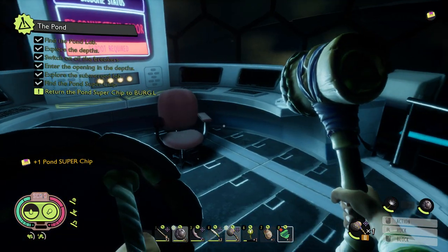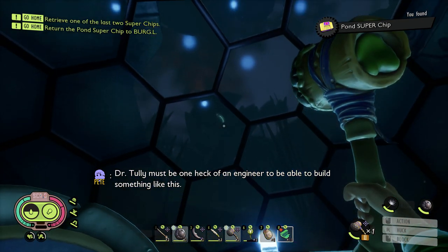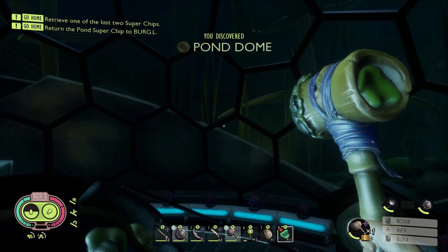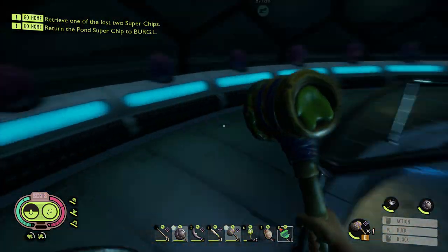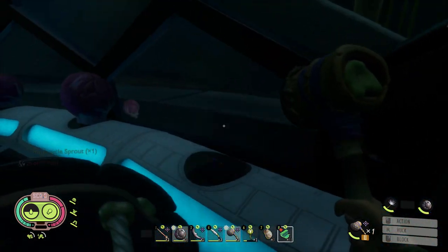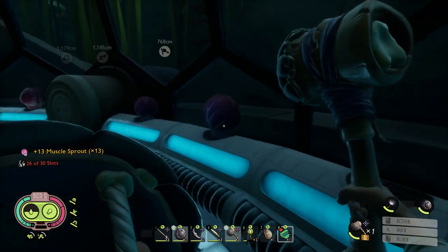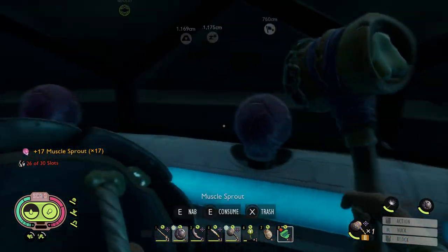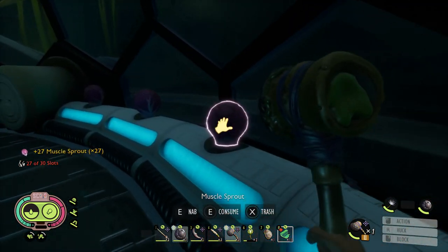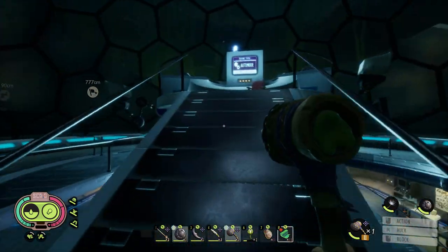There's the superchip! And let's reboot the pond. We also reactivated the fitness routine for the muscle sprouts, so we can take these. They actually function as another potential base for making smoothies. I can't remember exactly what they do, but I think they make them heal you more, which is why I remember using the smoothies as a healing potion - because these actually make them worth healing with. And these will regrow here in the pond lab every day or two, so you can come back down here and stock up on more.